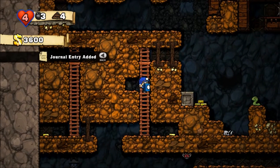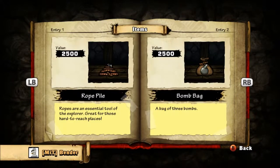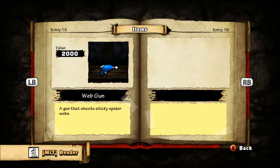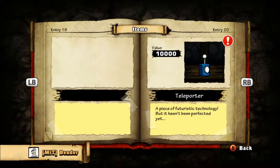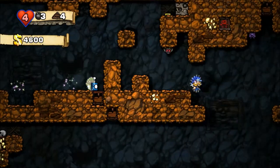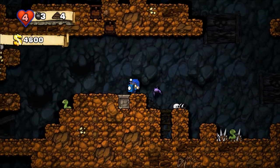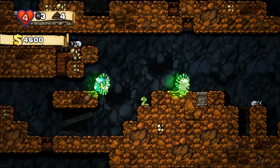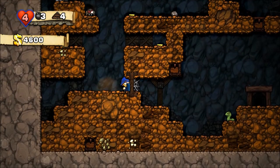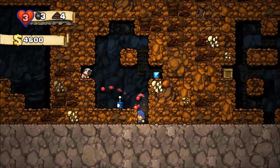There's something new — journal entry added. You can look in your journal and it will tell you the items you've come across and give you a little description of them. A teleporter! I can go through walls — that's cool.